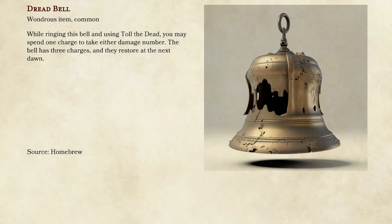Number nine is what we call the Dread Bell, a homebrew item for people who like to use Toll the Dead but keep rolling the low injury number when the enemy is hurt and the high number when they're not. Basically this lets you choose whichever die result you want. You can make it usable X times per day, or just let them choose whenever — it's up to you. When they roll, they can take either the d8 or the d12, as long as the target is already hurt.